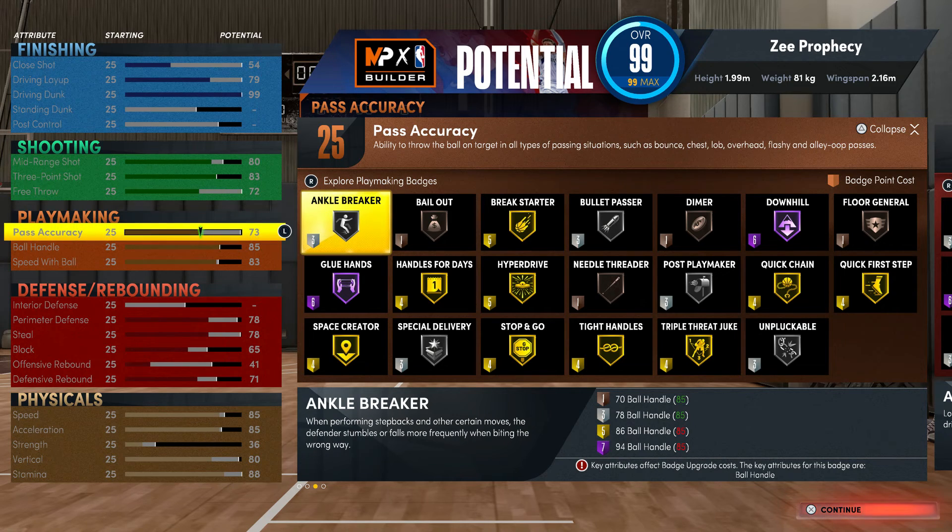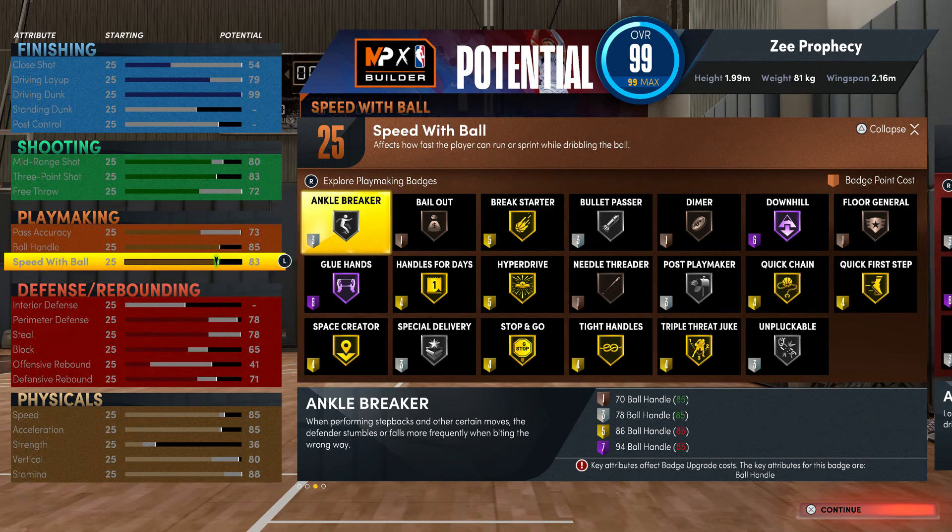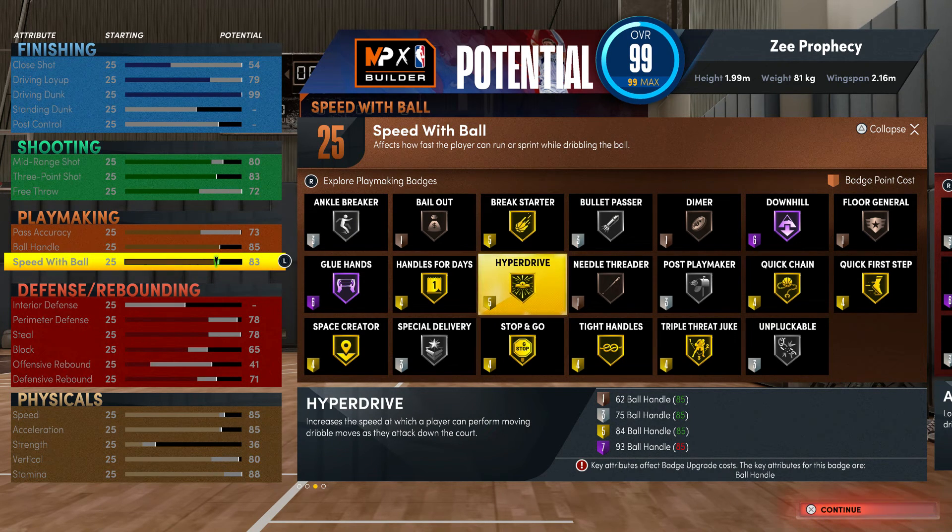Playmaking: 25 badges. Pass accuracy of 73, ball handle 85, speed of ball 83. You'll be able to use Quick Chain handles, Hyperdrive, Space Creator, Tight Handles, Stop and Go, Quick First Step — all on gold. Everything else is pretty much silver.